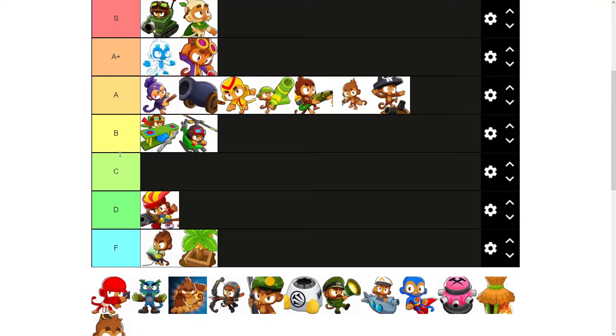Ninja is great to start. Obviously it can see camo, so up to tier 27 it works perfectly, does plenty of damage. If you're not using a hero that does damage straight away, it can be a great unit to clear the first few rounds. But it's not really helpful overall in CHIMPS — more helpful in ABR and stuff like that.